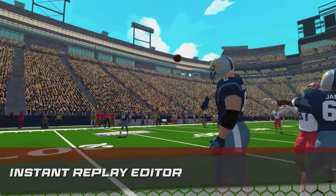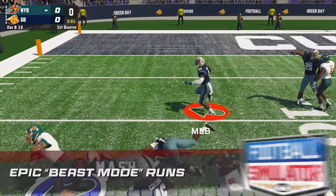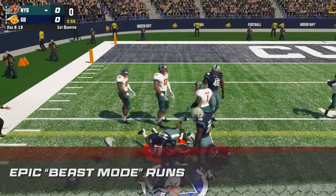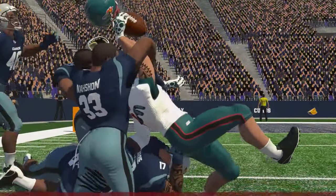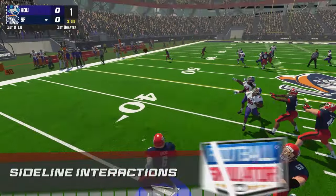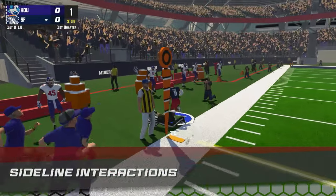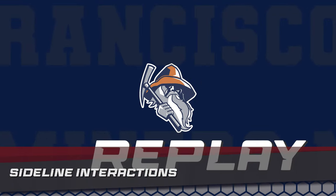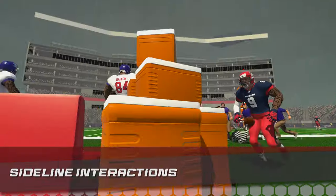We're able to control the line of scrimmage and create space — that's a good formula. Breaking outside, cuts back, the helmet comes loose. Perfect pass, it's caught off of a deflection. He rolls left, he fires, completes it. It's out of bounds — pickup of ten. Perfect pass and he's got a first down.